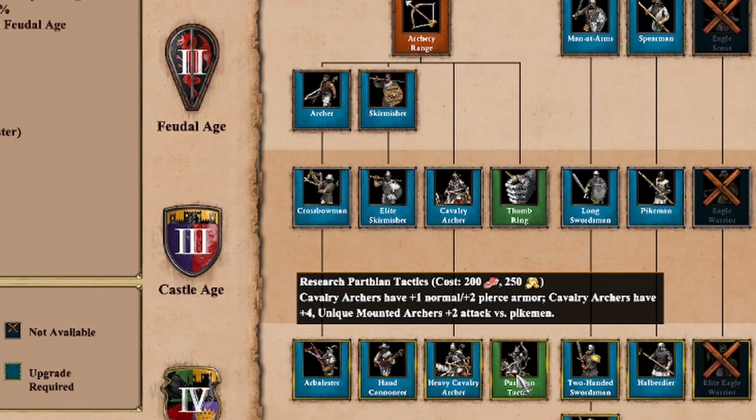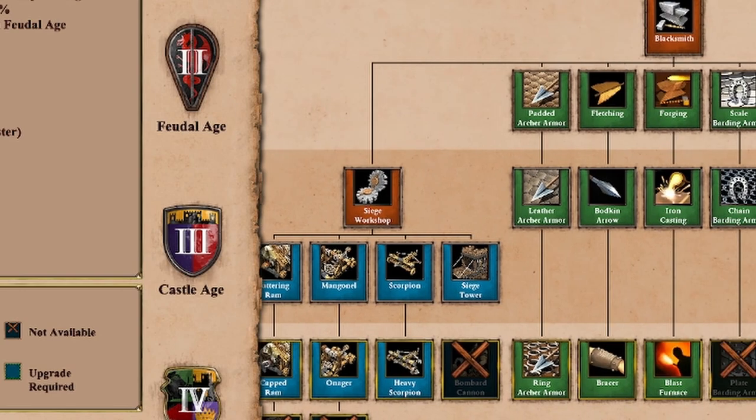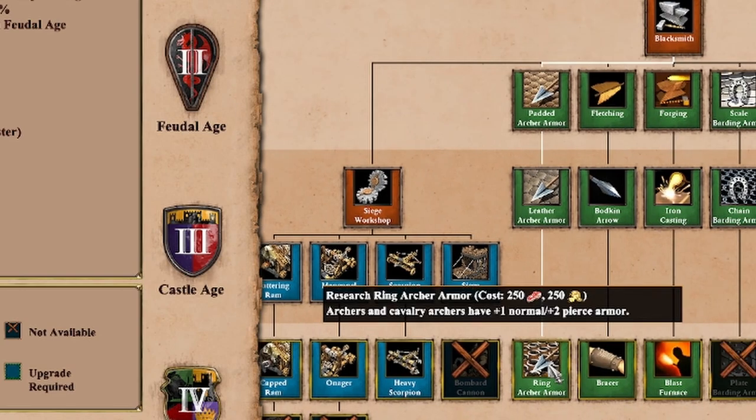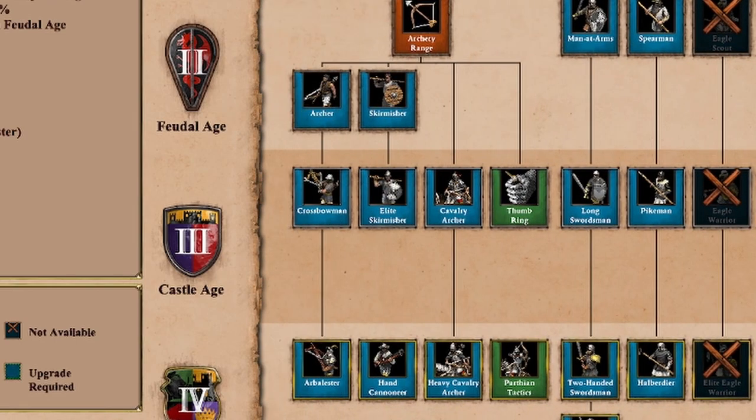If you are making a cavalry archer class unit from the castle and you have Parthian tactics, you're not going to get the exact benefit as you would going regular cav archers. If we scroll over to the blacksmith and look at ring archer armor, we see that ring archer armor is 250 food and 250 gold — so it's 50 food more expensive, and it's granting the same armor upgrade. Parthian tactics is indisputably a better upgrade than ring archer armor. Not only is it a little bit cheaper, but you can research Parthian tactics while you're researching bracer, since you have your blacksmith running at one time and Parthian tactics running in an archery range at the other — so you can get those upgrades more quickly.